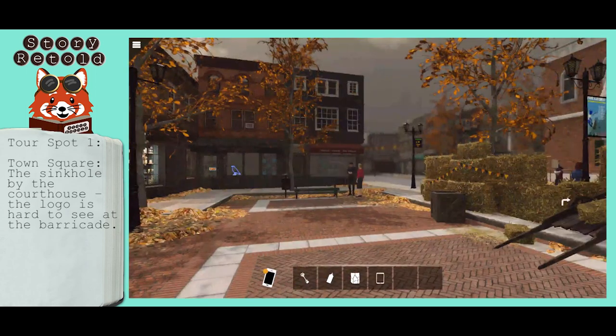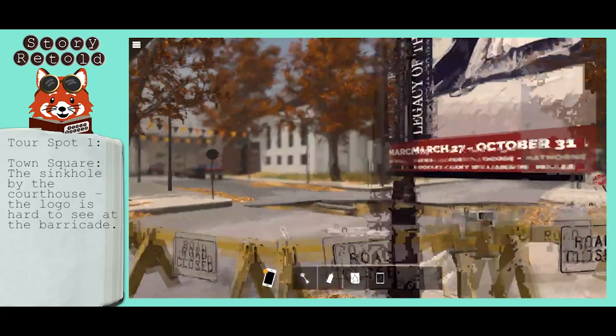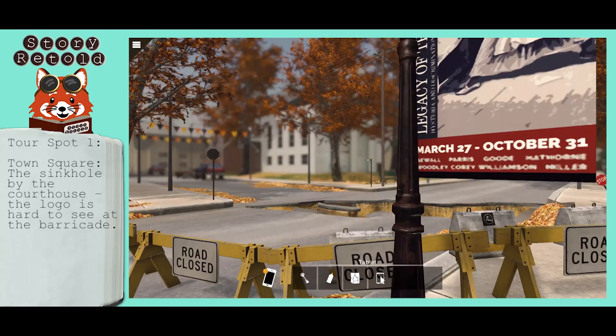The directions say to look for the Raven. Start with the Salem sinkholes — they're right behind you here. It's kind of hard to see the logo.